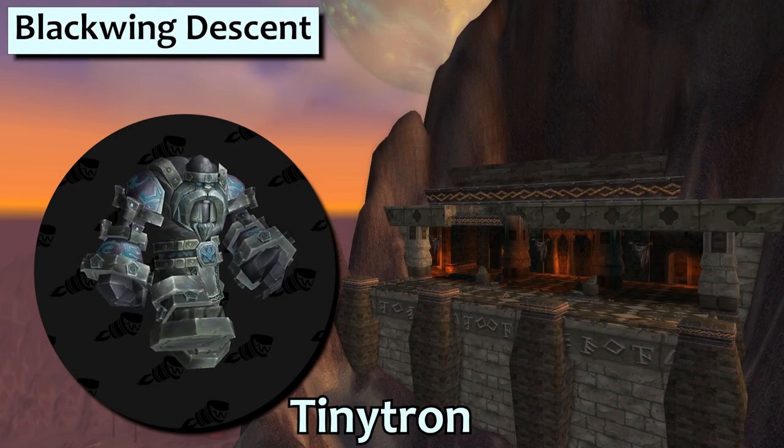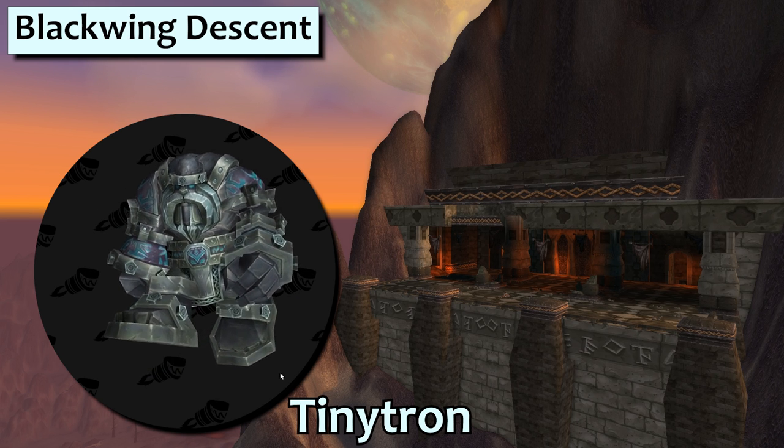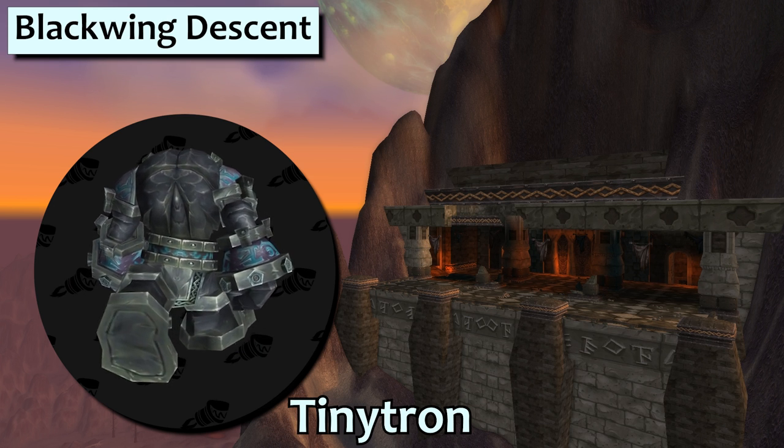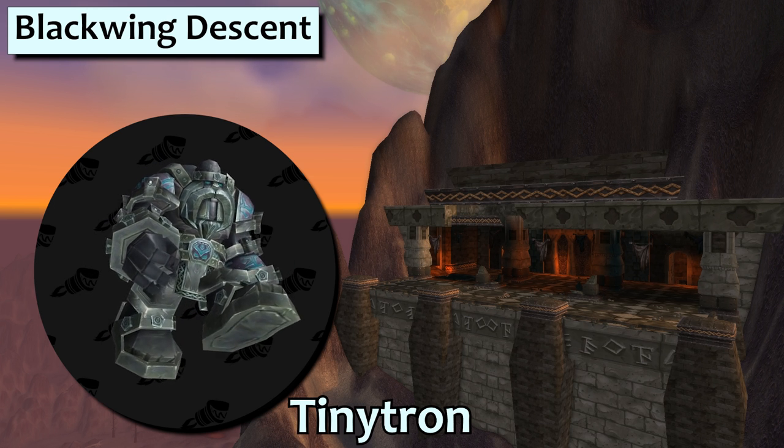Tiny Tron drops from the Omnitron Defense System in Blackwing Descent. He can take two shield moves that deal damage when you take direct hits, which means he's going to be hilarious to whip out versus pets that use swarm type moves.